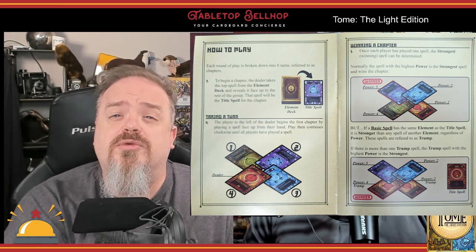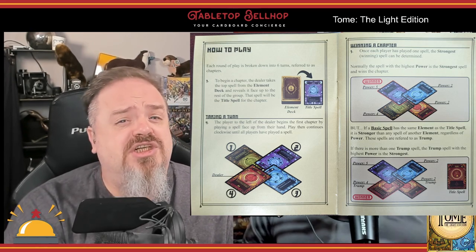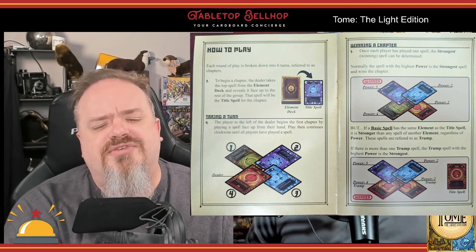The rulebook is okay but not great — it works best when combined with the reference cards, though even with both we found ourselves checking BoardGameGeek for a few clarifications. The card quality is great and the cards have a nice linen finish. While they aren't reversible, that makes sense as each card has a significant amount of text on it.